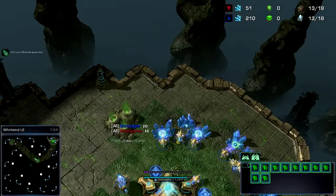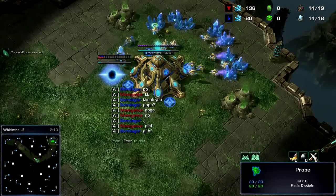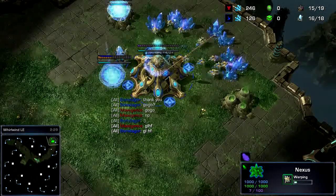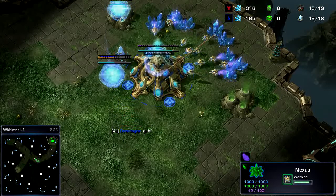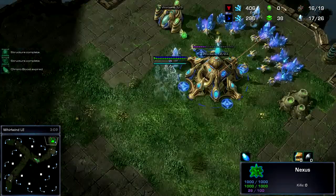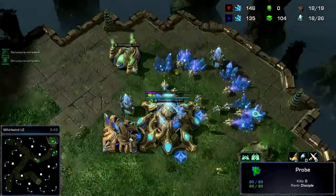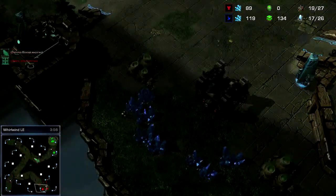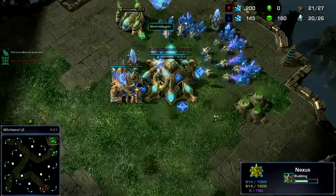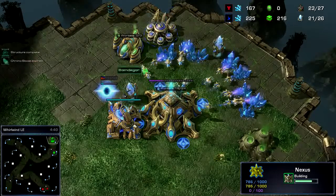I had a problem — my confinement wasn't used properly so it shrunk my entire screen. So instead I'm just going to go one-gate expand with one gas geyser. It's really just going to be one gate, one pylon, gas, nexus. You can get your gas later if you want the nexus faster, then drop this and this at about the same time.